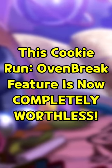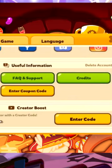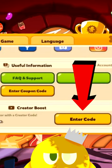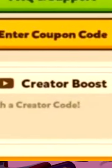This Cookie Run Oven Break feature is now completely worthless! In Cookie Run Oven Break, if you go to your account settings, you should see a little button that says Enter Code. This is not for entering coupon codes — that's the button just above it. This button is for something known as Creator Boost.